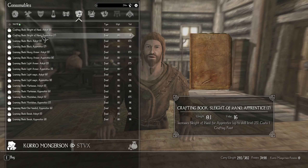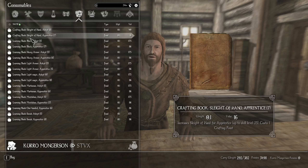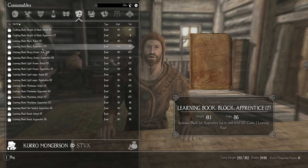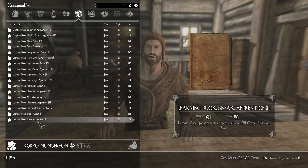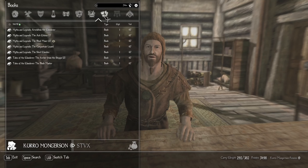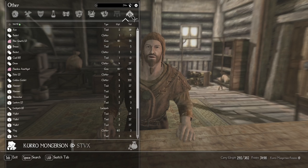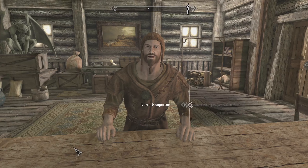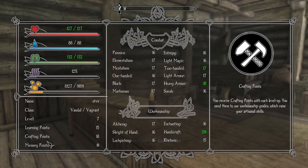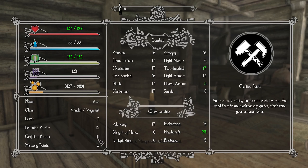Crafting. Sleight of hand apprentice. Crafting sleight of hand adept. Learning. I have got to figure this out, because it's done via learning books. I've got to get exactly the right number before it switches over. Let me sell some tales. I'm going to figure that out first. I've got approximately 15 learning, 18 crafting.